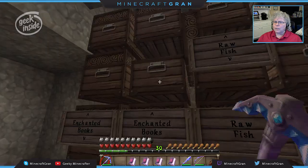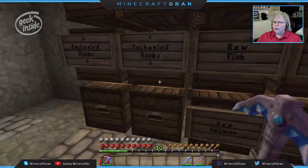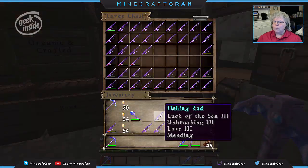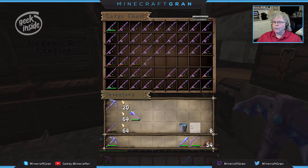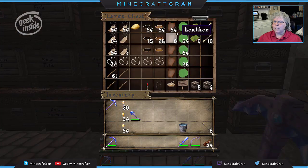So let's put these enchanting books up. Let's put these rods up and then let's talk about what we're going to do for this cow farm. Now I am getting some leather — this has come directly out of the fish farm — but it's just not quite enough for me. I mean, I'm ready to ramp it up.